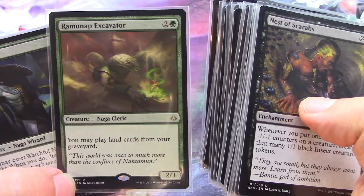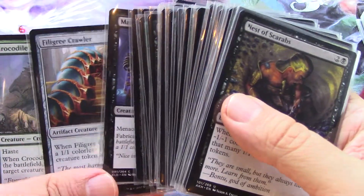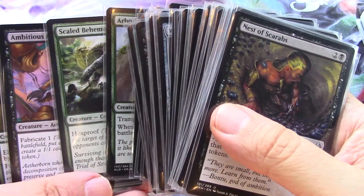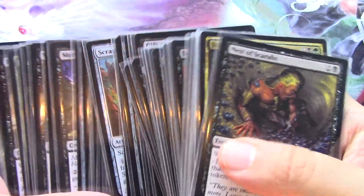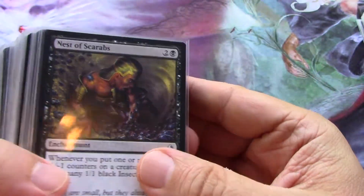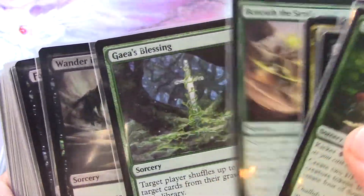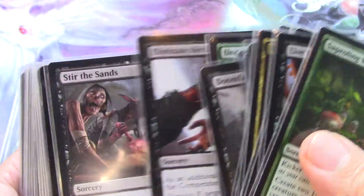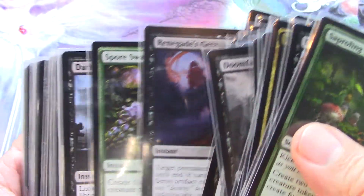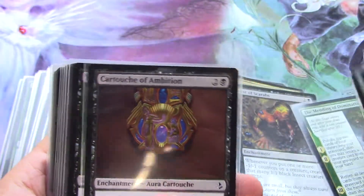I pulled two Ramanaps and have one in here. The issue with current standard — why it needs a core set — is there really aren't that many cards with the same effect. The key effect for making Ramanap work, and even this whole deck, is green sorceries that drop things into your graveyard, and I only have one or two cards that do that, which is really deficient. This deck needs four, five, or six cards that drop cards into the graveyard to be a functioning deck.